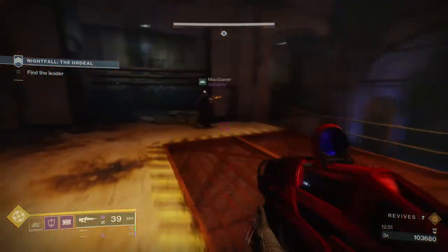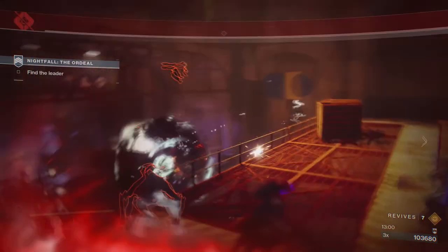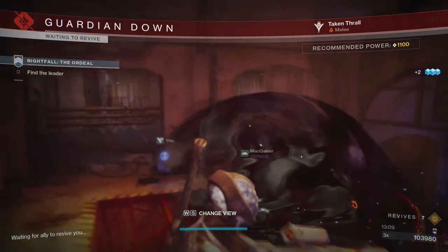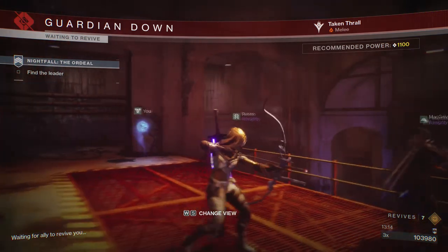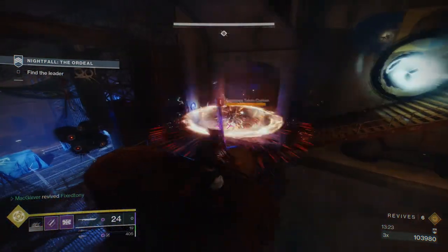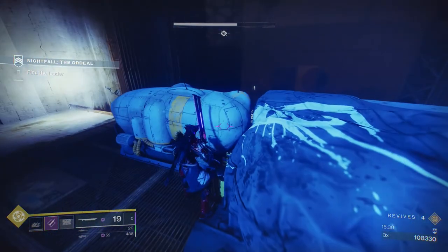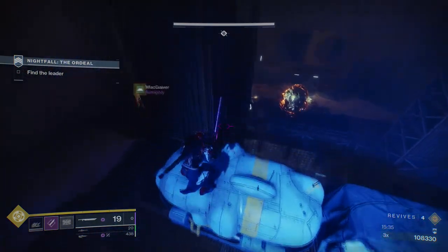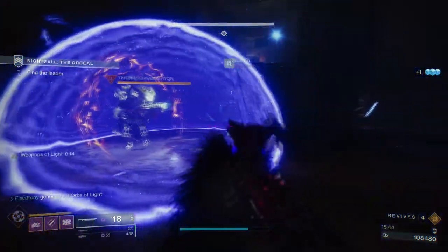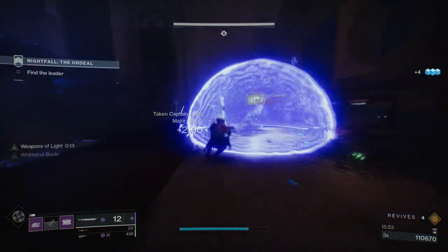When you get to the reservoir it's gonna get a little nutty. There's gonna be taken thrall, taken captains, pretty much everything — it's gonna be hectic. The taken captains' void bomb move will insta-kill you if you're not careful. Make sure one of your friends has solar because most or all the captains have solar shields. Each floor you go down you're killing a captain. At the bottom there's a yellow-bar captain — I put a bubble and waited for my friend to drop his shield. If you have a hunter with Celestial Nighthawk, just tell them to use their super to drop his shield.